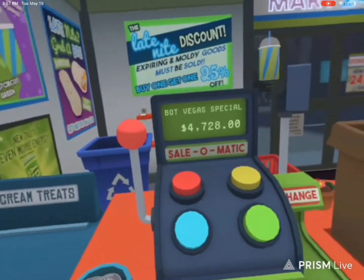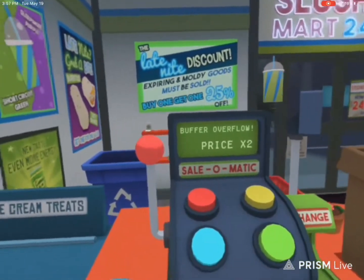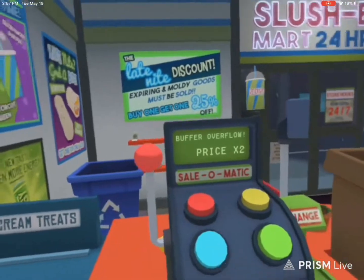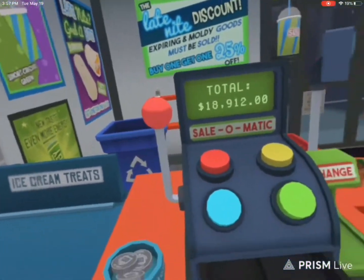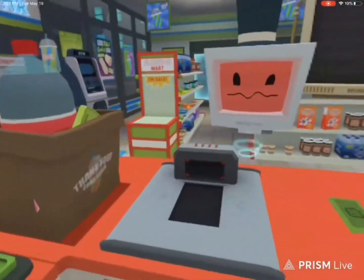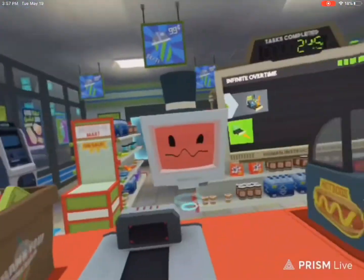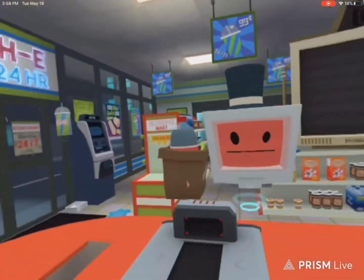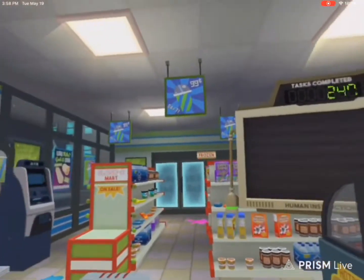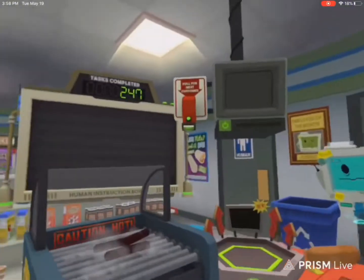You just press three of them — just three buttons — and then you pull the lever. Hey, actually — he just gave you like five grand! Oh, that's really nice. Okay, now I'm gonna grab another ticket.